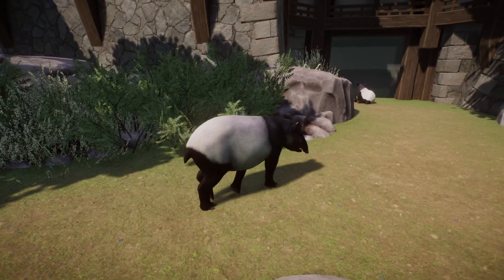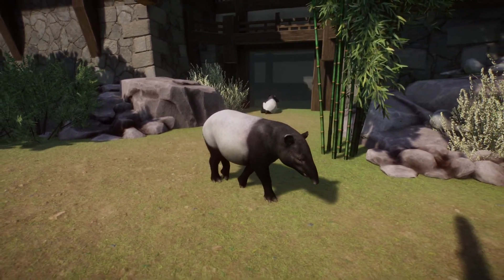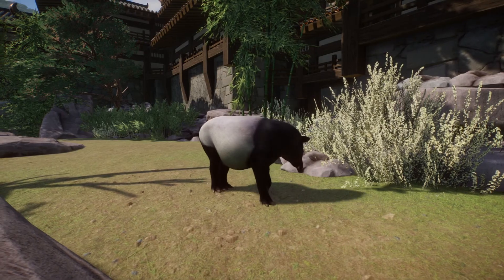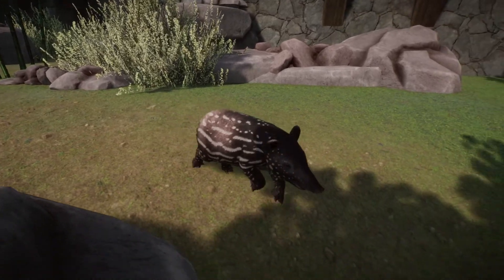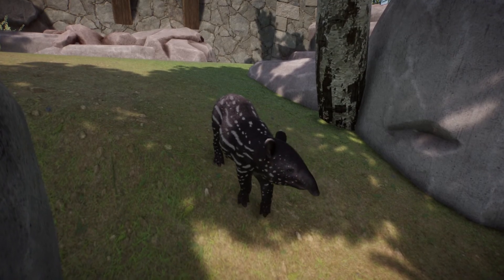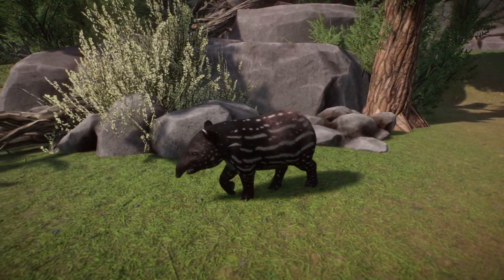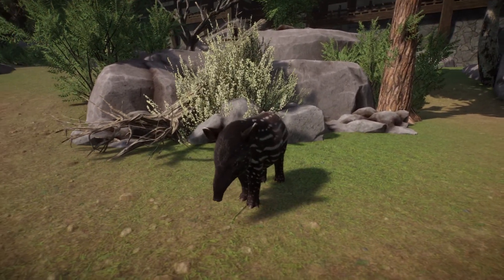The tapir has no climbing need, and the swimmable area is around 37 square meters. They live in temperatures ranging from 6°C to 42°C, so you don't really have to worry about heaters or coolers. Group size is 1 to 2 animals — one male, one female. Their relation with humans is neutral, and guests cannot enter the habitat. Life expectancy is around 30 years. Tapirs can share an enclosure with the binturong, Bornean orangutan, Indian elephant, and proboscis monkey.